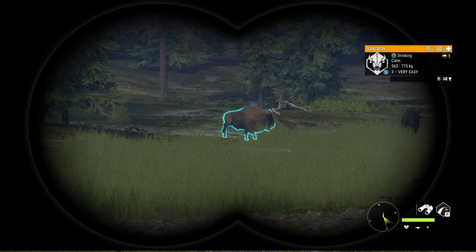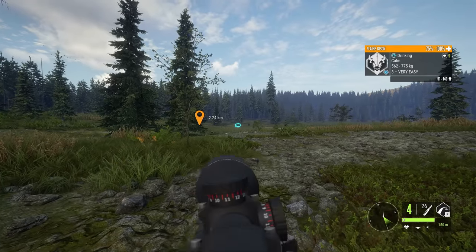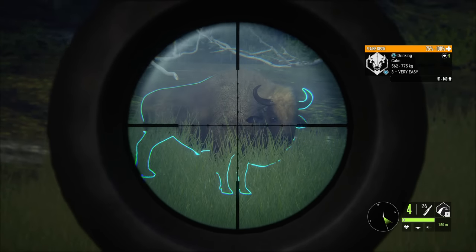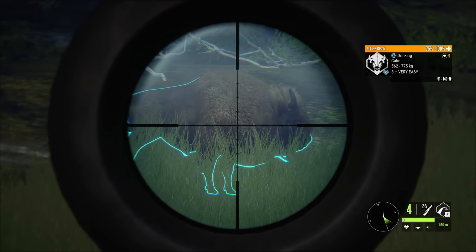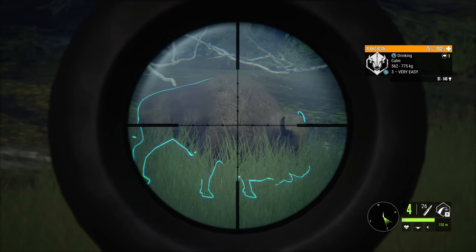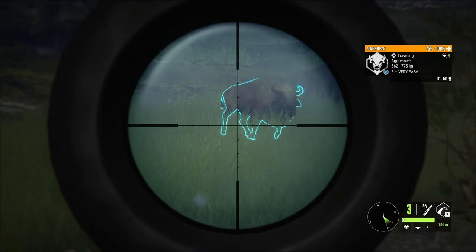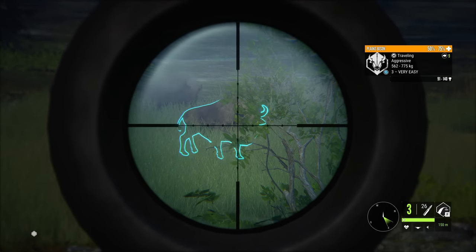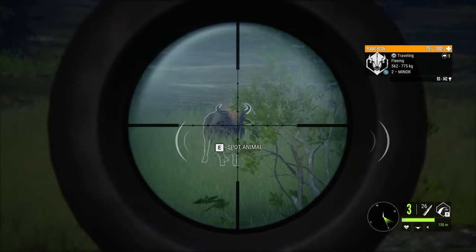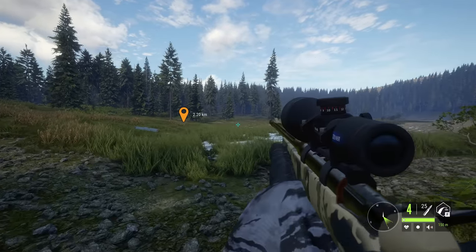The very first thing we will take down with our 300 Magnum is this level three plains bison right here. Plains bison are the perfect thing to take down to kind of showcase the power of the 300. We're not going to go for a hard shot — we're going to go for a double lung just to show you guys the power of the 300. And that right there is a powerhouse of a rifle, smoking a bison like that with no issues at all.